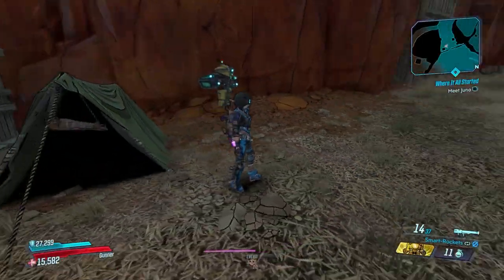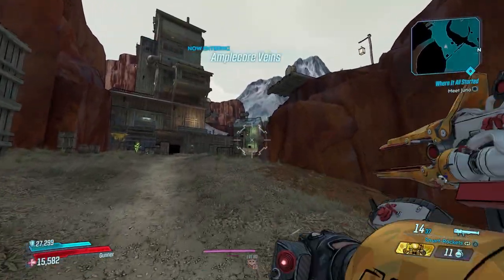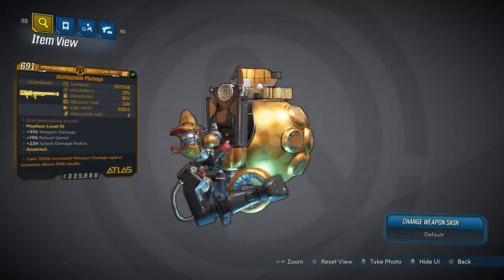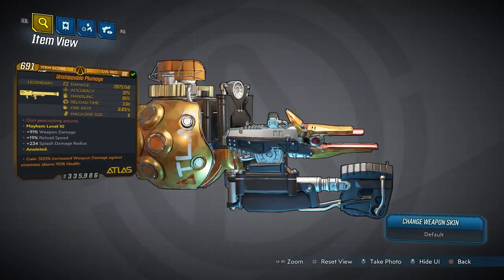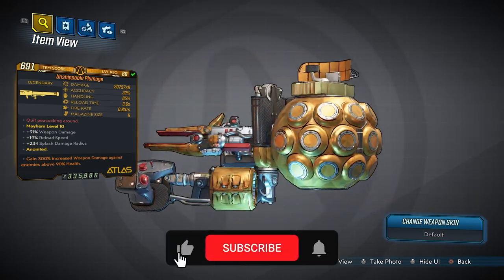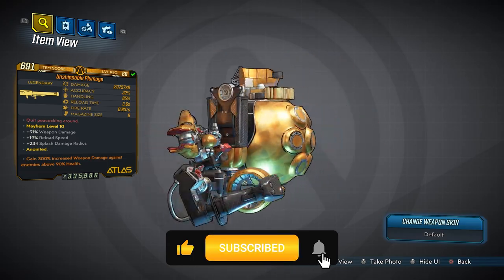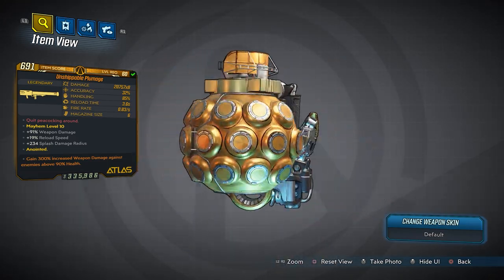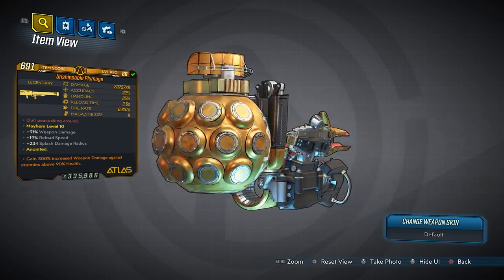What's going on guys, Killer6 back with my final legendary item guide from the new DLC. This time we're taking a look at the Plumage, a legendary rocket launcher manufactured by Atlas. The stats are 20,757 damage times 8, 32 accuracy, 85 handling, reload time 3.6 seconds, fire rate of 0.83 shots per second.